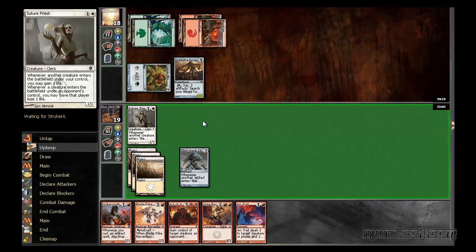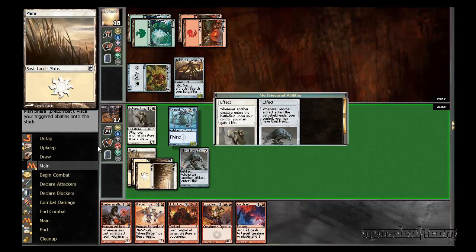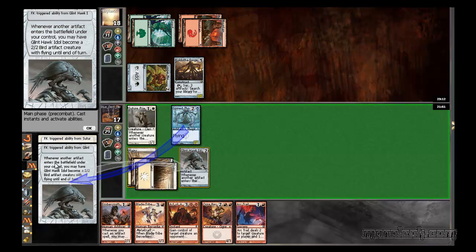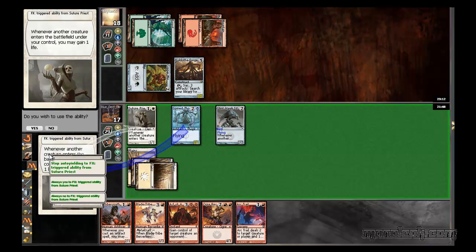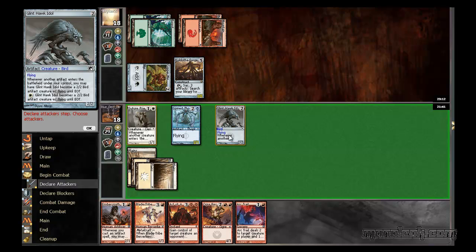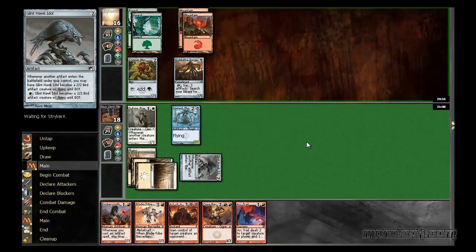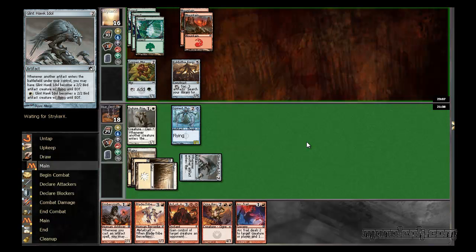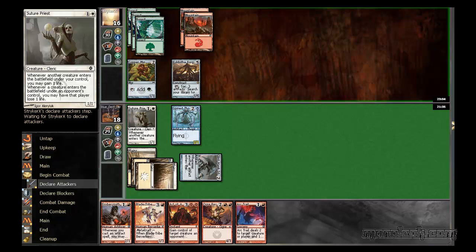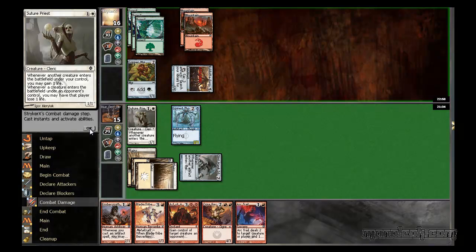I wonder what he can find with that. Oh, this is an artifact - gain some life back. I chose it the wrong way around - never mind. Then attack. Do I have any broken artifacts? I don't think I do, because I could steal his Koldoza Forgemaster and then sack it, do some cool stuff. But no, I don't think I do have artifacts, so that plan will have to wait for another day.